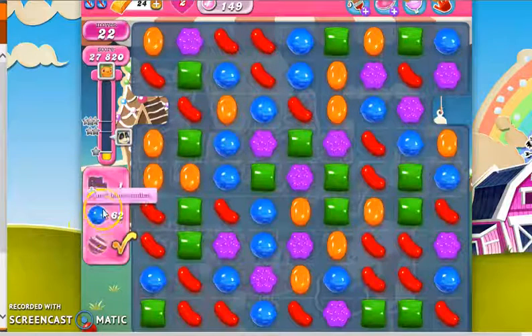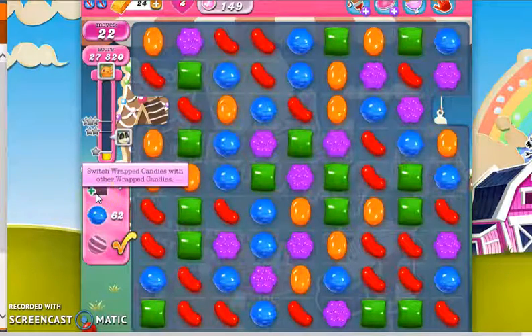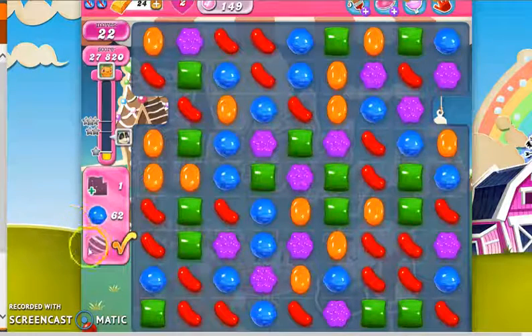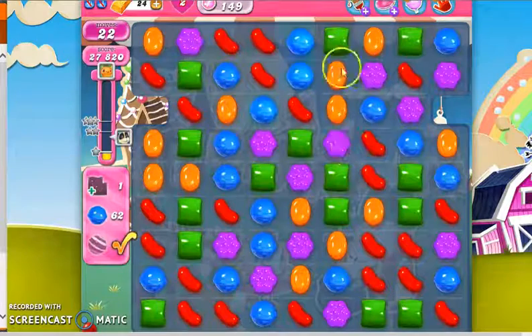So that was enough that we completely fulfilled our striped candy order, and we're down to 62 blue. Now's the point where we have a pretty good jump on the other two orders — in fact, the striped candy order is completely gone. Now I want to focus a little bit more of my energy on making those wrapped candies.